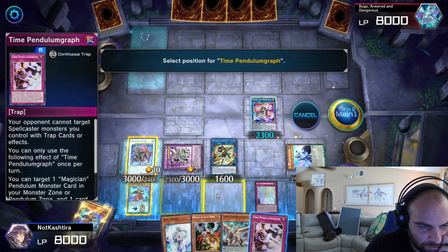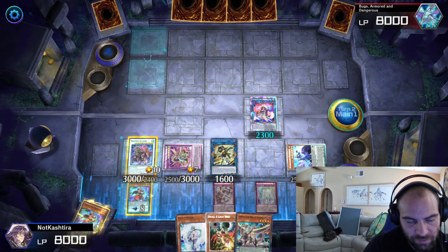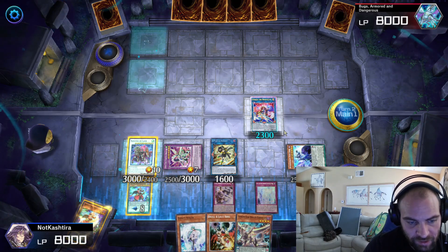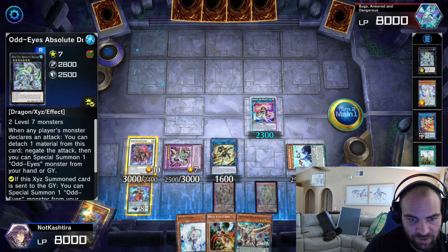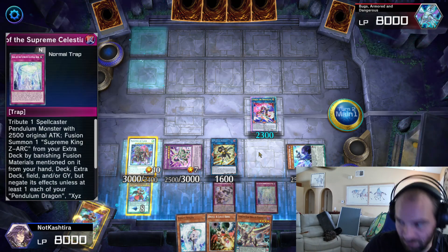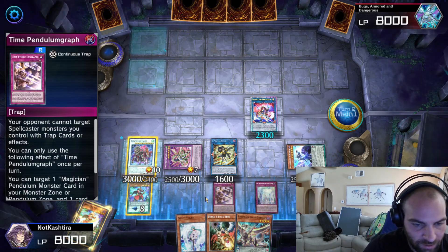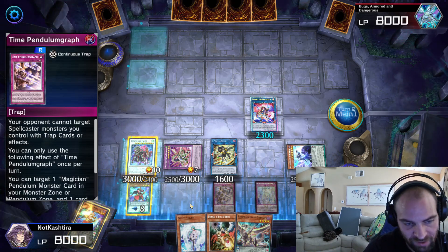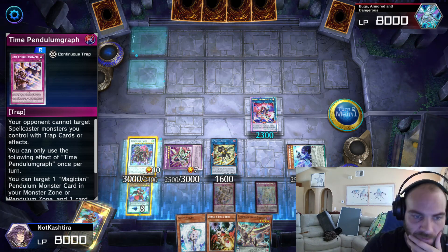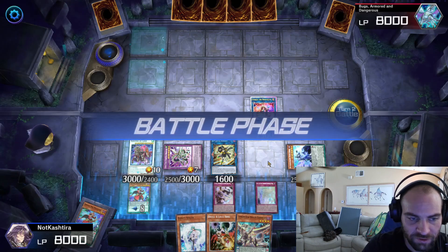What did we accomplish? Omni Negate, Omni Negate, Banish in response to a monster effect, resummon our Gate Magician during their turn and search, pop their entire field, plus a 4000/4000 untargetable indestructible boss monster, plus a targeted pop and possible send, and a search — all in one. That was turn two.